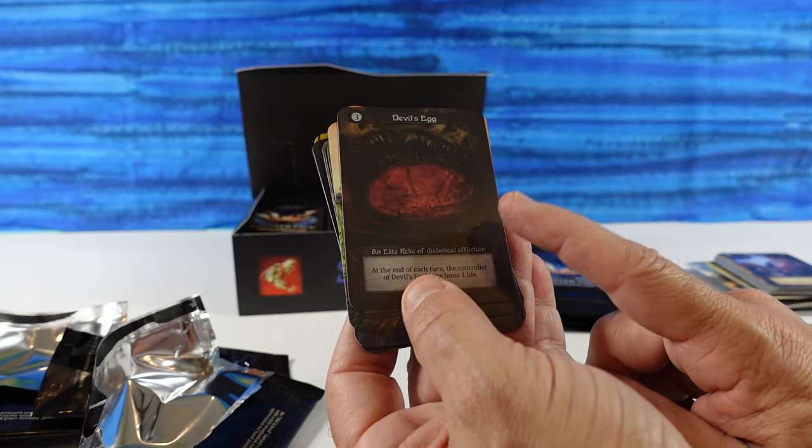Nightmare — an Elite Undead of Torment and Terror. That's cool. Whenever I hear the word Nightmare, I always think of Magic the Gathering — the black horse with the flames all over it. So this is quite a different look for Nightmare.